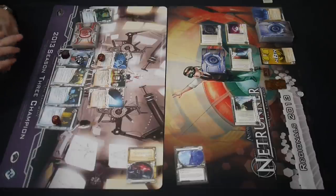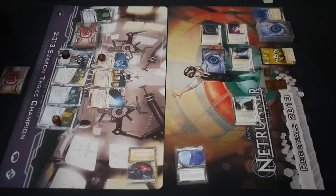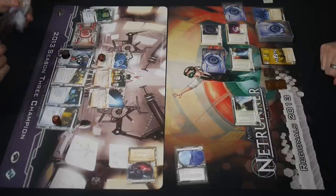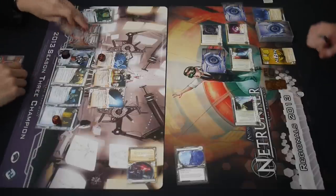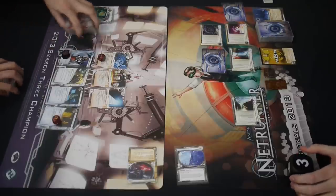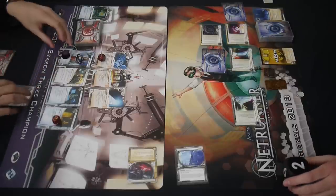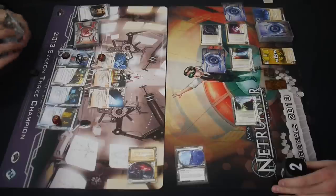He's got Corroder and Mimic, which takes care of every ice on the table except for that R&D. A Desperado went in the trash — he must have another one in the hand, ready to go. The game gets pretty straightforward here. Maybe that's why these decks are so popular — there's no unreliable fancy tricks, it's just straightforward. He blocks up the archives, hopefully with some sort of code gate to stop him from getting Datasuckers. HQ has a mystery ice, and R&D is impenetrable with its RSVP pop-up window.